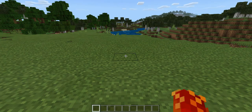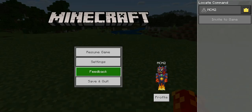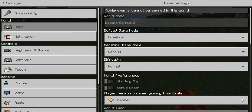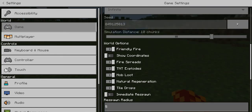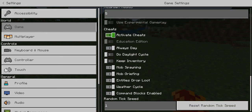So in order to do the locate command in Minecraft, you're going to have to make sure that cheats are enabled, and you're going to want to make sure that you have coordinates turned on. To turn those two things on, go into settings, make sure you're in game settings, go down on that menu, and turn on show coordinates. Then if you keep going down, make sure that activate cheats is enabled.